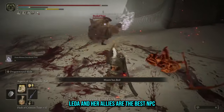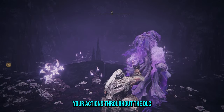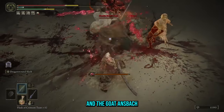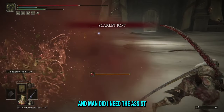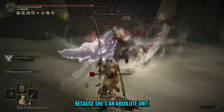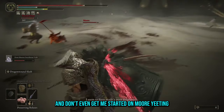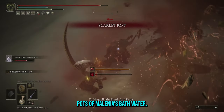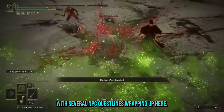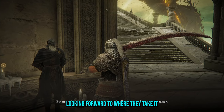Leda and her allies are the best NPC encounter FromSoftware have made. Your actions throughout the DLC directly affect how the scenario unfolds — it was 5v1 in my playthrough until Thiollier and Ansbach arrived to even the odds, and man did I need the assist. It's mandatory to take Freya down ASAP because she's an absolute unit. Hornscent has low HP but his ranged attack has the potential to one-shot you. The dialogue feels like Shadow of the Erdtree's emotional climax, with several NPC questlines wrapping up here. Genuinely this is the best implementation of NPC questlines FromSoft has done.